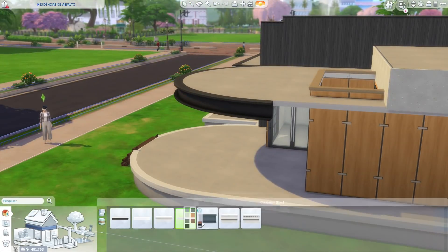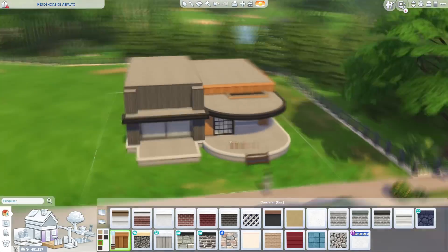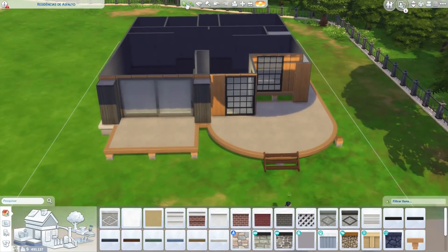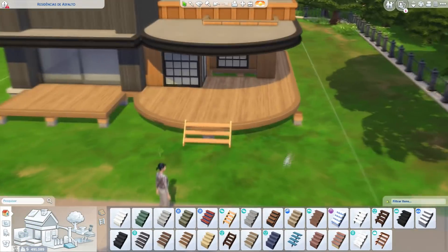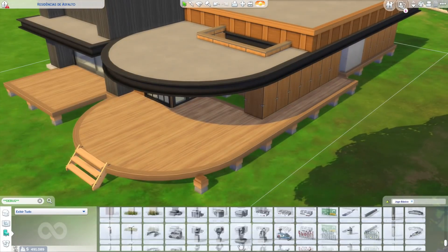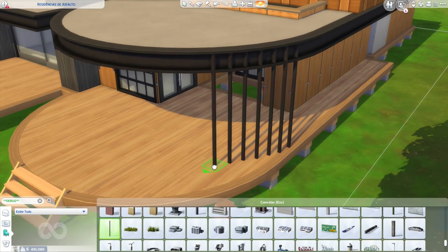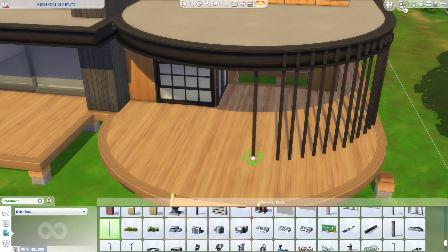First of all, which district of Newcrest am I in? You all know that Newcrest is divided into 3 districts: there's a more residential one, a Golf one, and Llama Lagoon. I'm in this one — the one with the 50x40 lot — the area with the bigger lots. I'm over in the corner. Let me check the lot name: 'Residências de Asfalto.' That's the lot I'm on. Of course, the lot won't be residential — this is a restaurant lot, and I'll explain shortly why I set it as a restaurant lot.